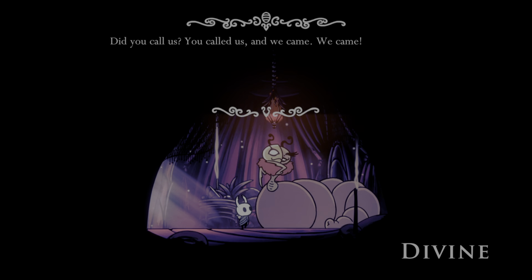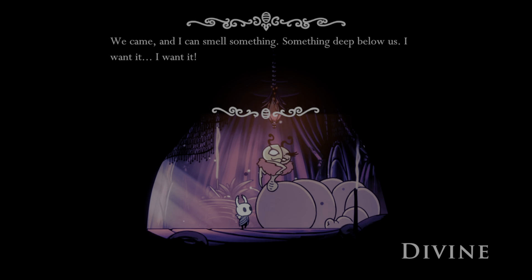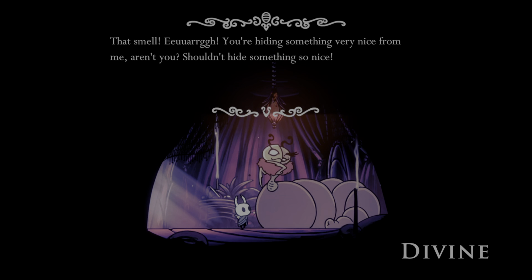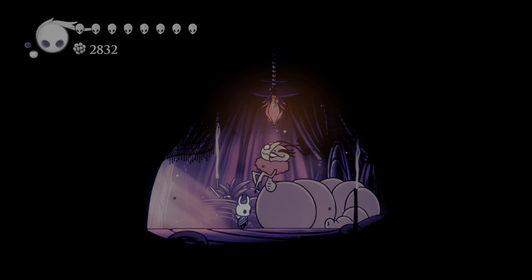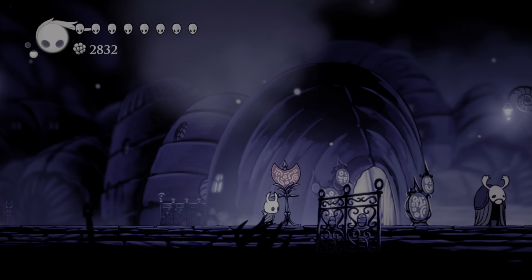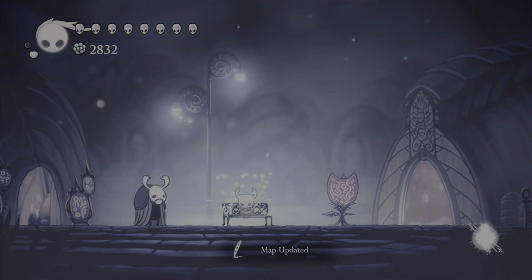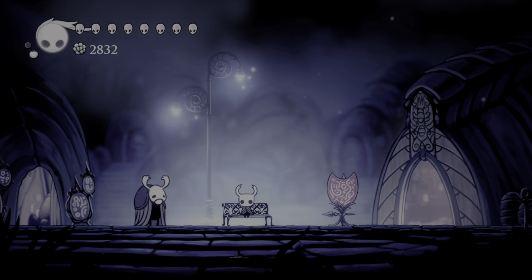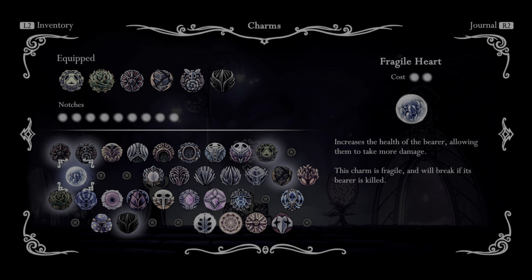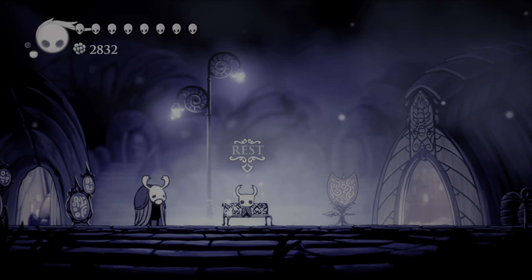And in here there's a lovely lady. She says: 'You don't look scared? Why didn't you call us? It doesn't matter. We came, and I can smell something — something deep below us. I want it. Your smell — you're hiding something very nice from me, aren't you? You shouldn't hide something so nice. Show me. Put it on, quickly.' So that lady will take the fragile charms that you buy from Leg Eater, and for an exorbitant amount of money she will make them unbreakable charms. It's like 12,000 Geo for an 8,000 Geo charm, so it's very expensive — but it's worth it.